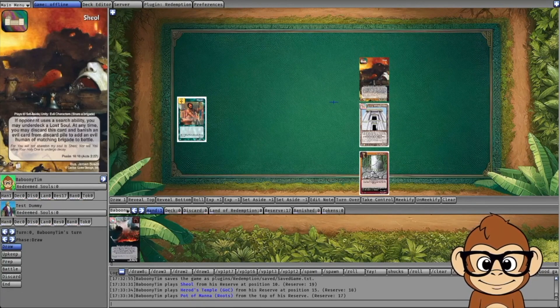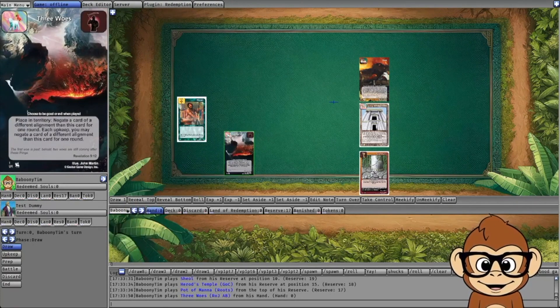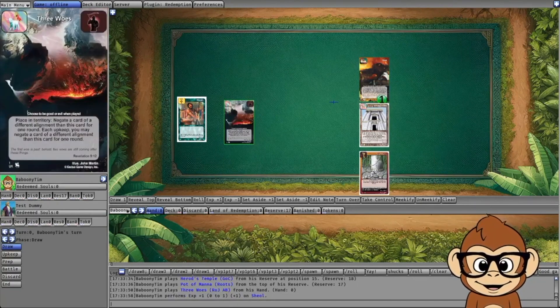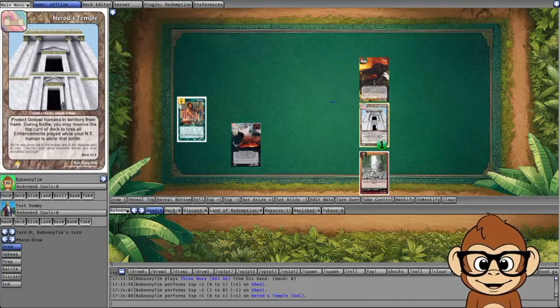If the opponent has an evil fortress you want to target, you can go ahead and play Three Woes down as a good dominant. A good dominant would negate their evil fortress, so that effect would stop happening and it would just be sitting in play. Vice versa, you can play this as an evil dominant to negate their good fortress.